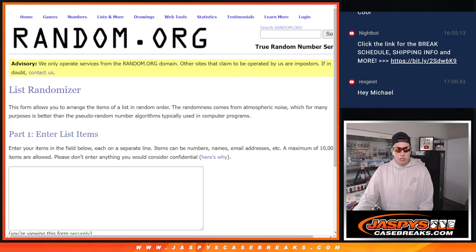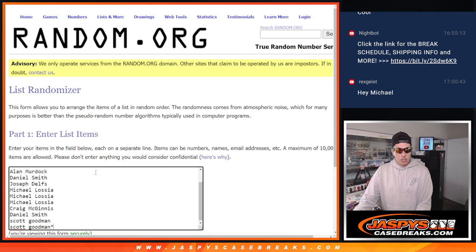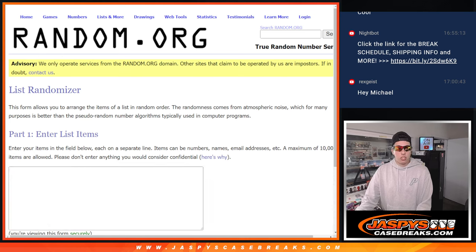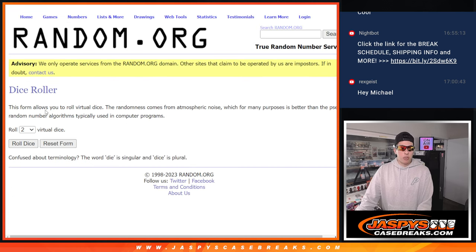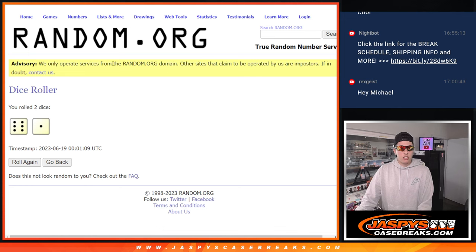So we are going to take our names here, pop them into this list. We are going to roll the dice — top 4 names get a free spot in this break. Let's roll the dice: 6 and a 1, 7 times.